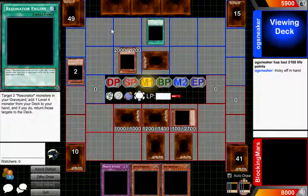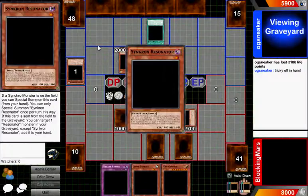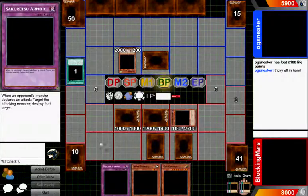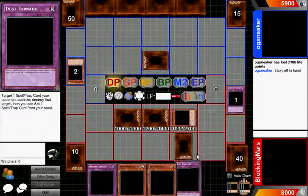Add one level four monster from your deck to your hand, and if you do, return those targets to the deck. So he's going to return two more to his deck, basically meaning he's got none in there. I don't know what he's going to do after that. He's going to attack that one. Unfortunately, I can't have that one destroyed right now, so I'm going to use Sakuretsu Armor on him. I'm going to go ahead and destroy him. I really did not need Fearmonger destroyed — that was the last one I needed destroyed.